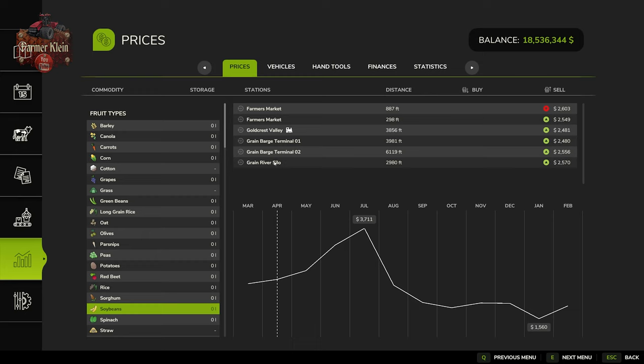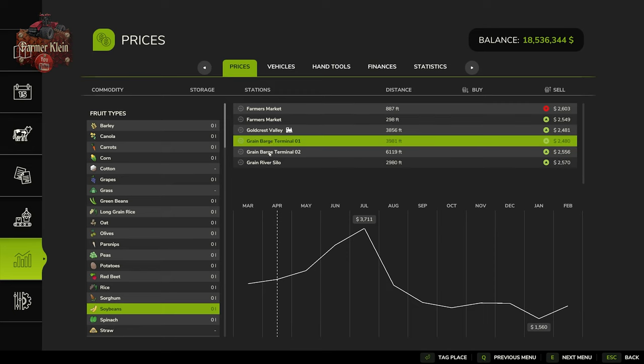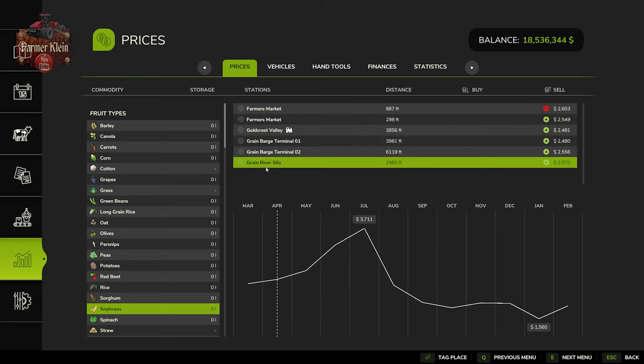So really you're going to need to store your crop in a silo for the majority of the next year until you get to that July timeframe when you're going to be wanting to sell. As far as where can you sell your crop, we're going to be able to sell it at the Farmer's Market here on Riverbend Springs. You can also sell at the Goldcrest Valley train sell point, Rain Barge Terminal 1 and 2, as well as the Grain River silo.